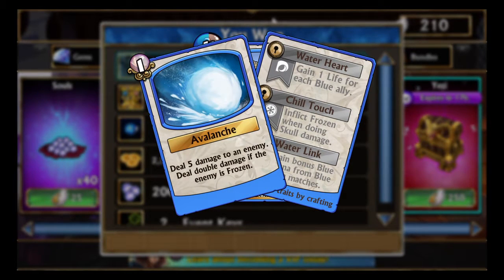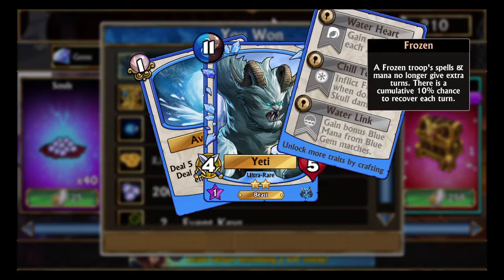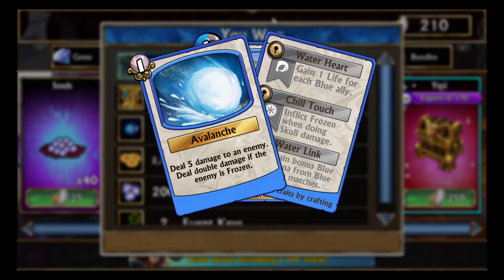Let's start with the Avalanche — it does five damage to an enemy, doubled if the enemy is frozen. If you can get Chill Touch on him, that would be pretty big, because then he'd inflict frozen on people and deal double damage.